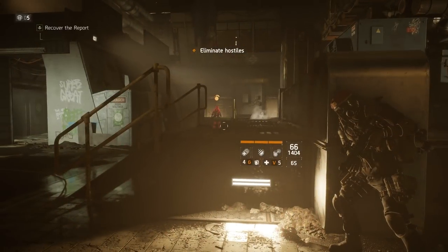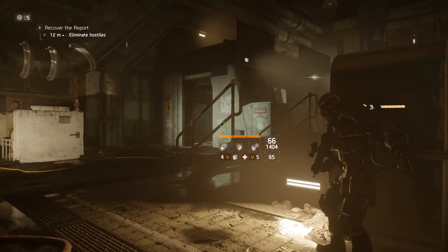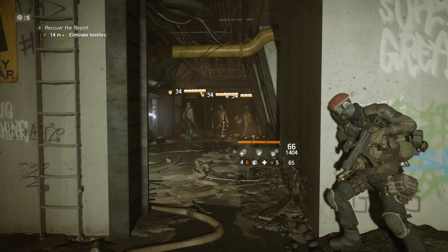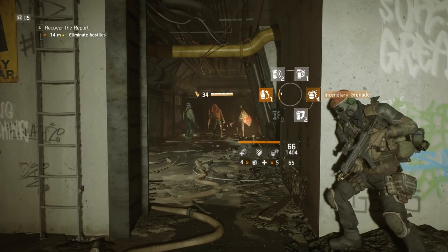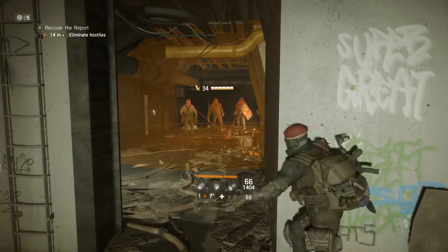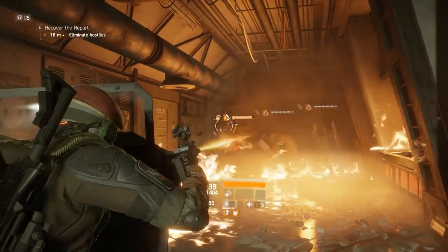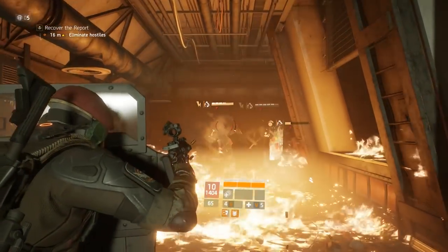We have a Hunter's Fate sniper in the back, a Firecrest support damage build on our right, and a Reclaimer in the middle. They're so squishy they would die in a single shot. And that's why we need someone on the frontline, a get up in their face kind of guy, a real tank. And for us, the Defense gear set is the solution to all our problems.